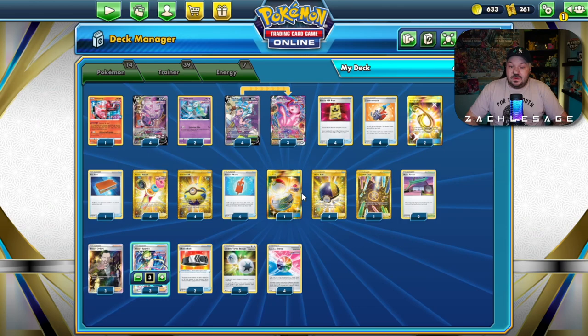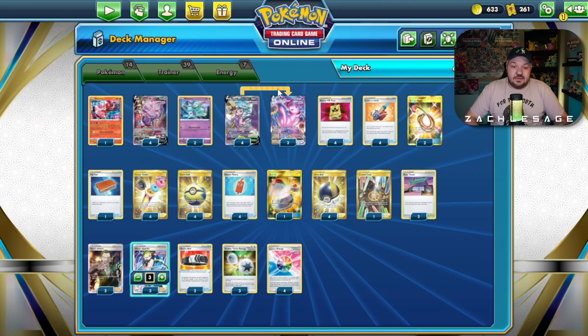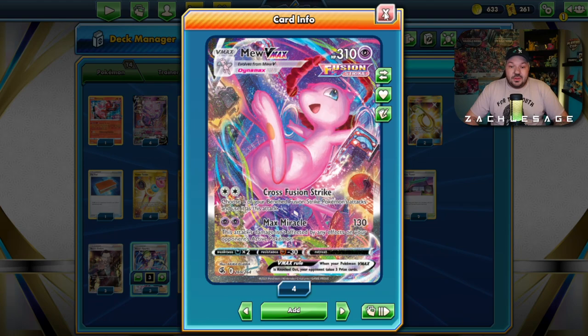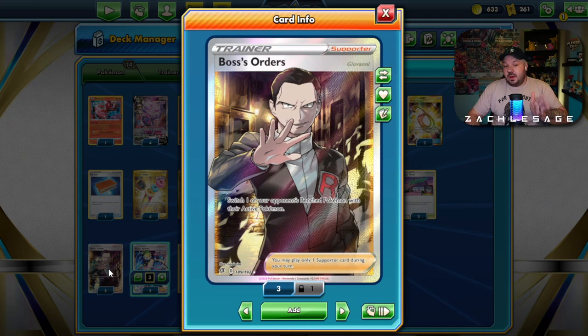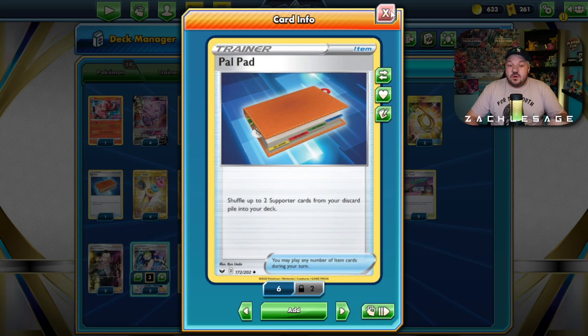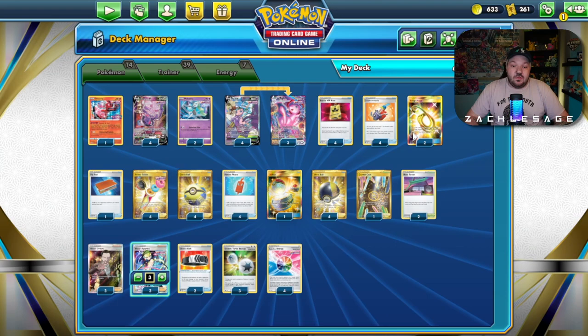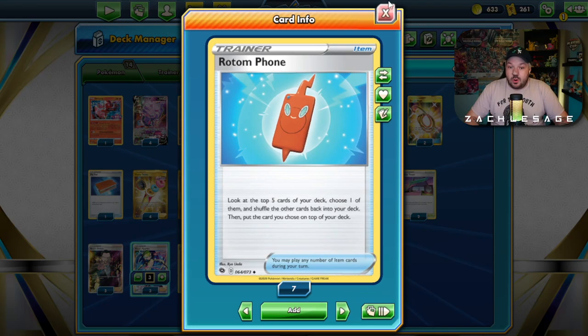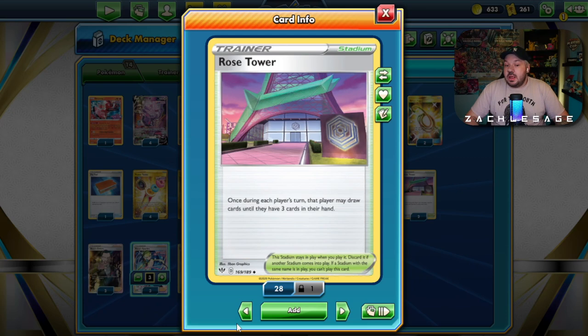Notable changes between this list and others are that my list only plays three Switching Cards. I find I'm more often using Escape Rope aggressively with Cross Fusion Strike. Since we're trying to go Boss, Boss, Boss, I've added Pal Pad into this deck so we can get those Bosses back. If you only have three Boss's Orders and have to pitch one to Ultra Ball or it's prized, that strategy isn't going to work. I decided to go with Pal Pad because you can Cram-O-Matic it. I do see lists playing only two supporters and two stadiums like Natalie's Brisbane list, but most players globally will try to add three to four. I think three stadiums is acceptable, especially with four Rotom Phones.